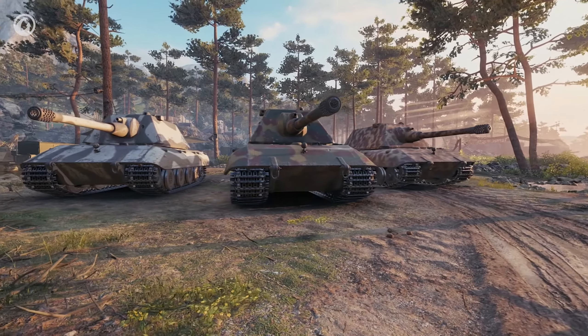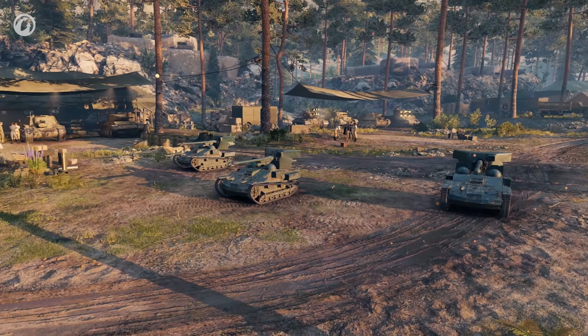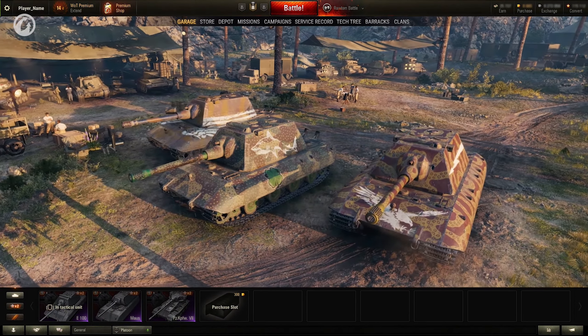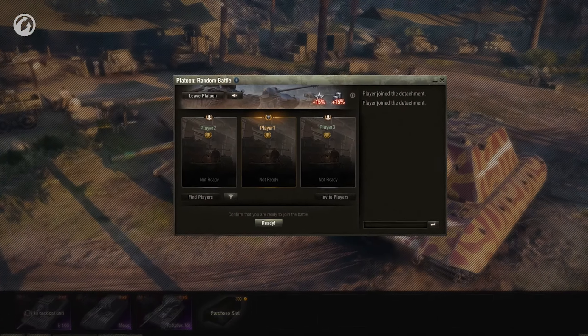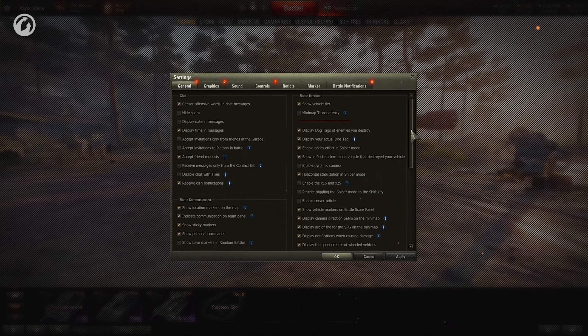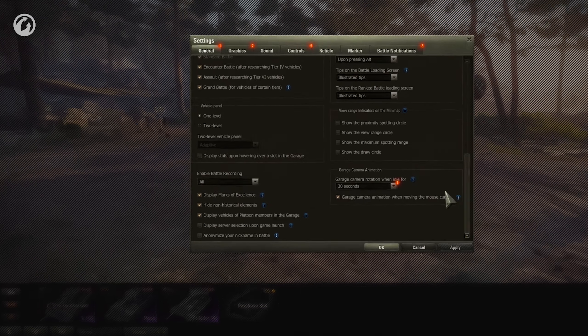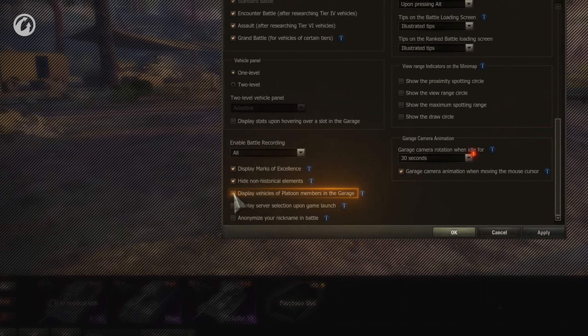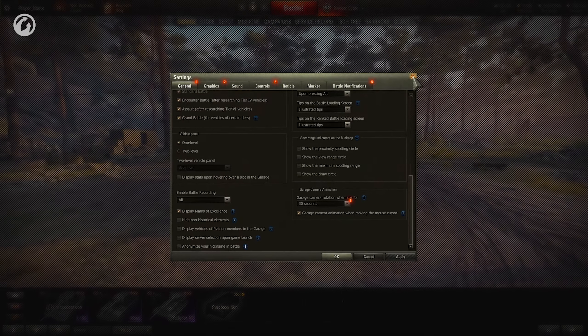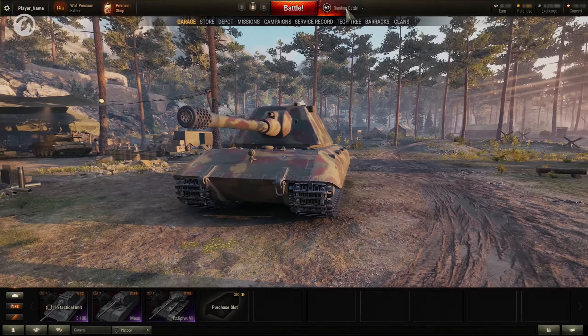All three vehicles are seen well in the Garage, regardless of whether they are small or huge. Your vehicle will appear in the Garage of your platoon member only when you hit the Ready button. This feature works only for the default Garage. Non-historical styles will either be displayed or not, depending on the individual settings of each platoon member.